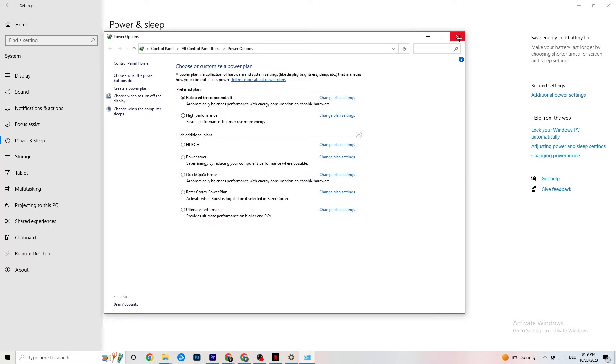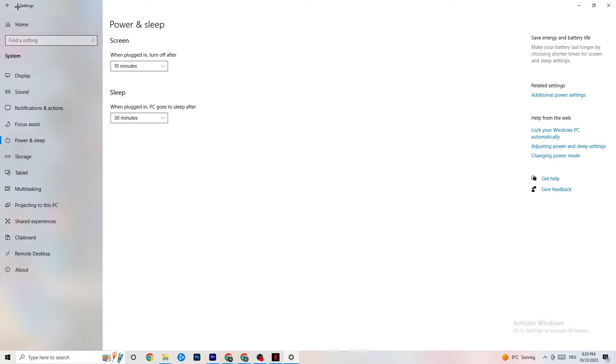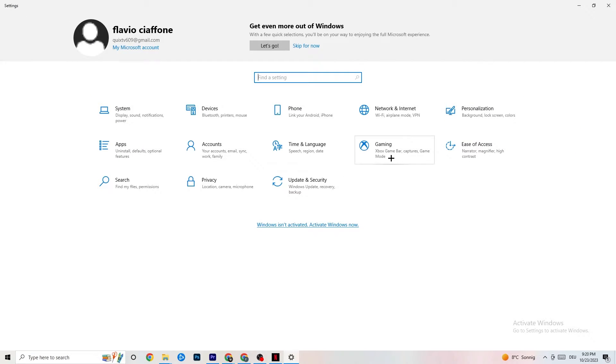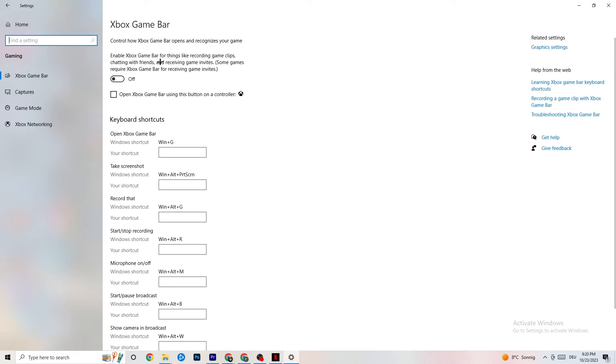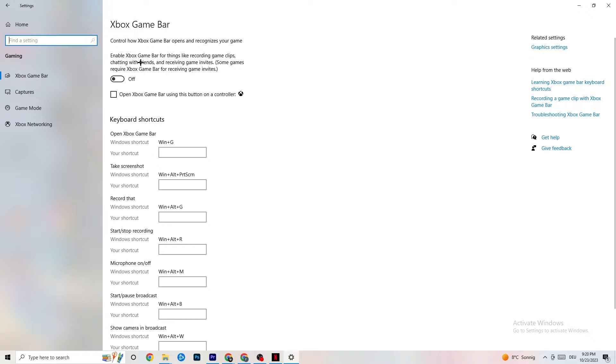Once finished, go back to the main Settings and click on Gaming. Under Gaming, you'll see Xbox Game Bar — turn this off. The Xbox Game Bar sucks a lot of performance running in the background. On low-end PCs especially, it will trash your game and cause FPS drops, so make sure you turn this off.